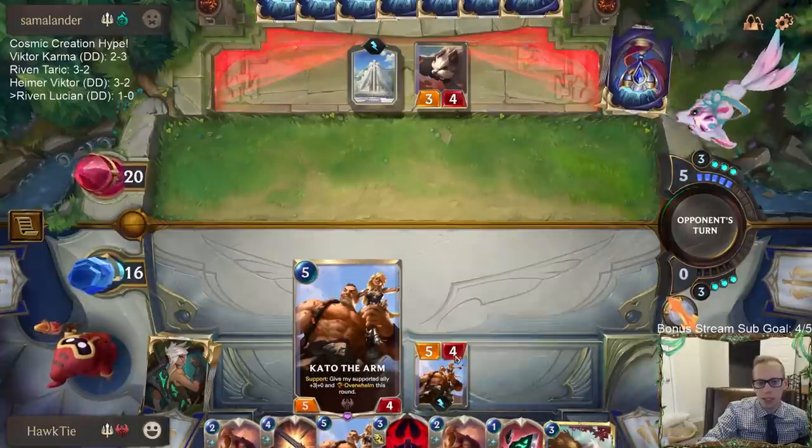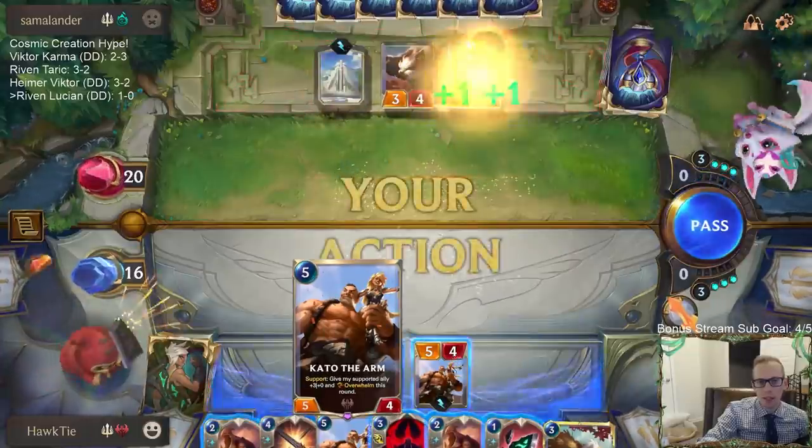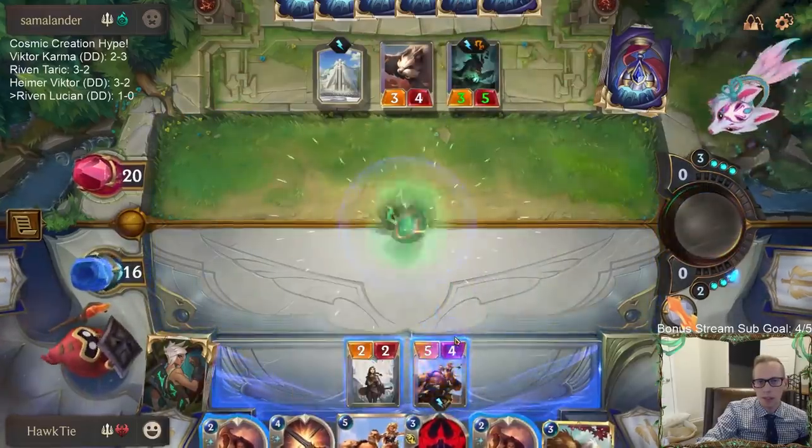We can use the fragment to give Kato Quick Attack, which is kind of nice — saying 'don't kill my Kato.'